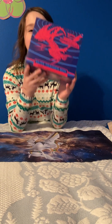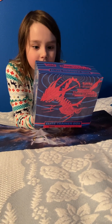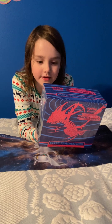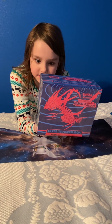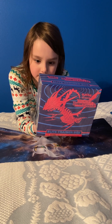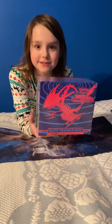So today we're going to be opening a Darkness Ablaze ETB and it's got 8 packs, 45 energy cards, a booklet, some dice, some poison counters and damage counters, some deck dividers and some sleeves.